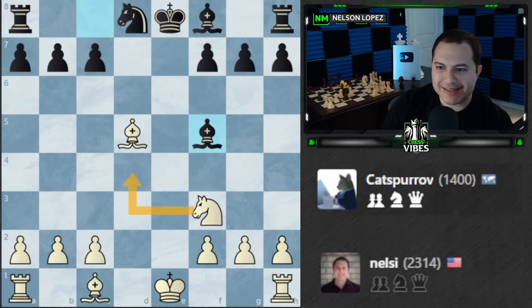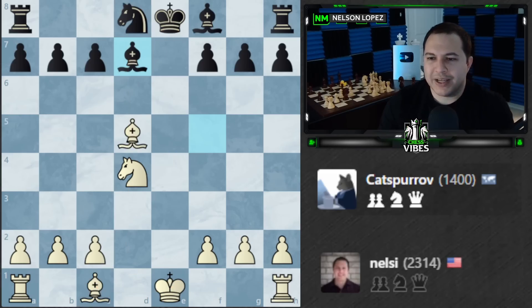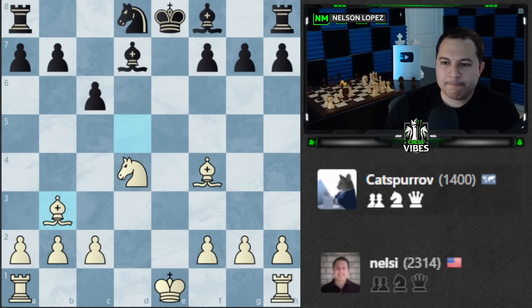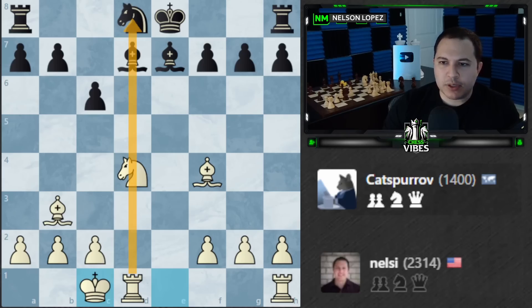I'm gaining a tempo by attacking the bishop, centralizing my knight and giving it a lot of options. I could castle and get the rook over, or bring the bishop out first then castle queenside — that way I get both rooks lined up, which I kind of like. My king would be safe either way. Bishop f4 looks pretty solid. Notice how my bishops are attacking everything. I'll put the bishop back to b3 to keep the pressure on that diagonal, then castle queenside. Immediately the rook enters the game.